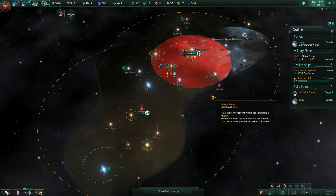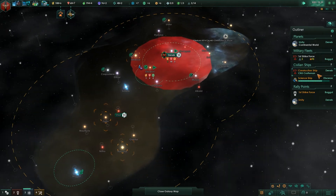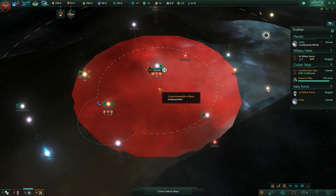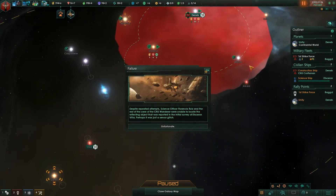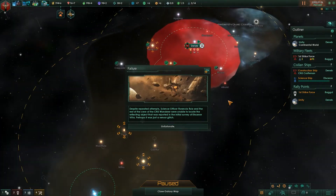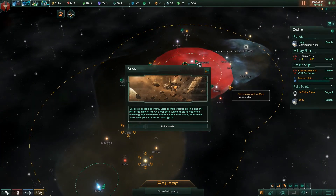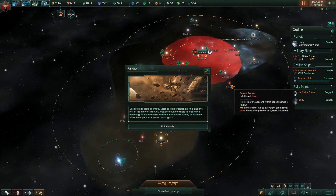As I was saying, each wormhole station can only open up a single wormhole at a time. So if there are multiple fleets or ships trying to use the wormhole at the same time, they will queue up. Sometimes you'll be sitting there wondering why a fleet is not moving, and it's because they're sitting in a long queue of other ships trying to use the same wormhole.